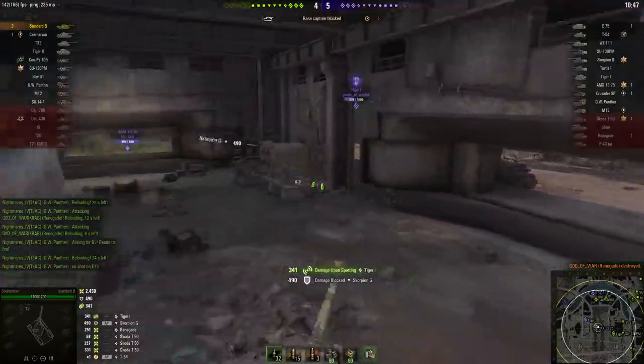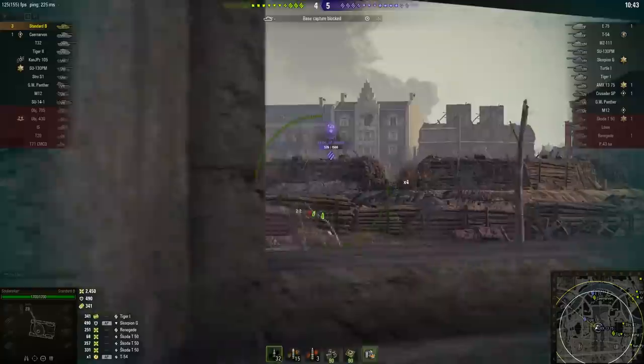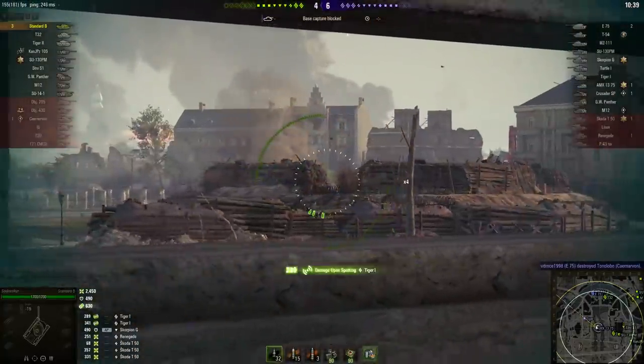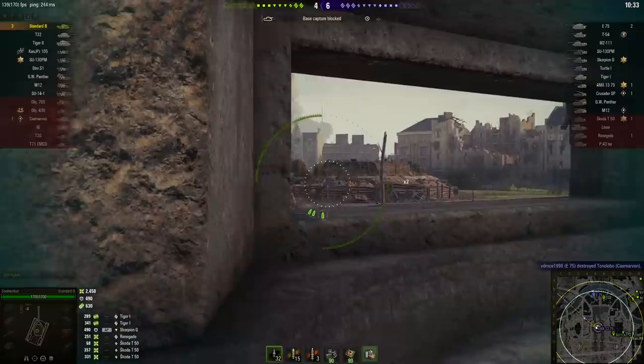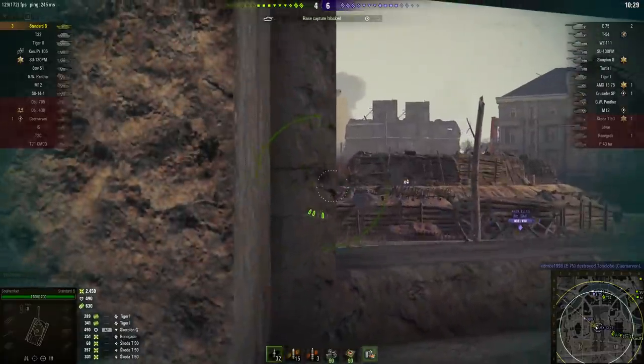He takes a hit on the back of the turret from the Scorpion G, but it's at such an extreme angle that it bounces off. One thing you definitely cannot accuse this tank of is being blessed with an overabundance of armor — the rear of the turret is only 55mm thick, and just about the only place you can expect to bounce a shot is the gun mantlet.